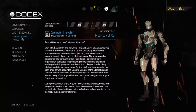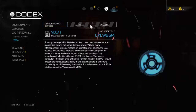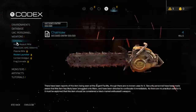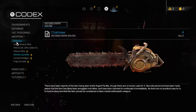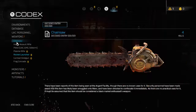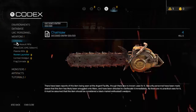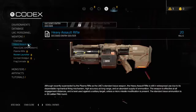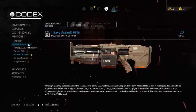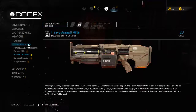Weapons. Chainsaw: there have been reports of this item being seen in the Argent facility, though there are no known uses for it. Security personnel have been made aware and it has likely been smuggled onto Mars — it is to be confiscated immediately. Heavy Assault Rifle: although recently superseded by the plasma rifle as the UAC's standard-issue weapon, the heavy assault rifle is still in widespread use due to its dependable mechanical firing system, high accuracy at long range, and abundant supply of ammunition. The weapon is effective at all engagement distances and is best used against a solitary target unless a micro-missile modification is present. The standard-issue ammunition is a .50 caliber full metal jacket round.